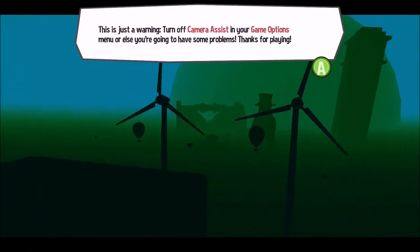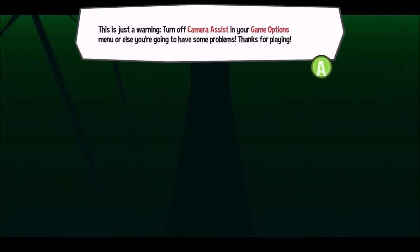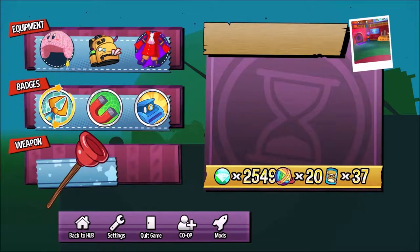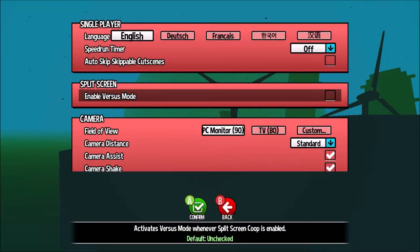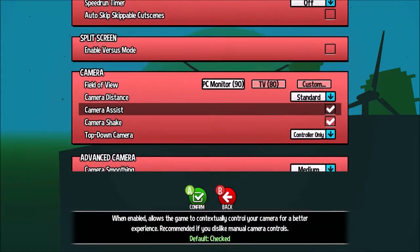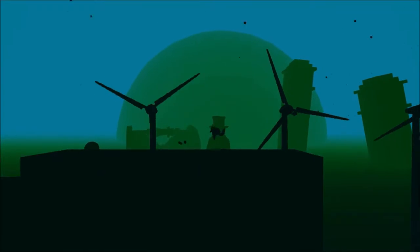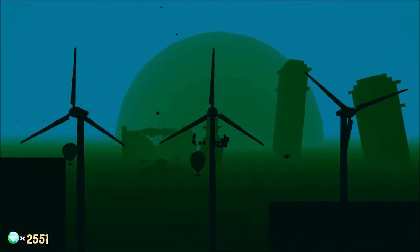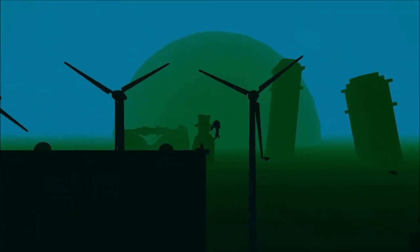This is just a warning: turn off camera assist in your game options, or else you're going to have some problems — I can't play it. Do I even have that on? Let's see... do you do it here? Camera assist off. Good.